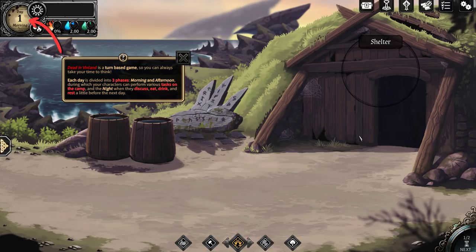Backstory is, a bunch of bad guys chased us away from our home, we got on a boat, crash landed on this island. It's actually a lot more in-depth than that, but I thought I would just roll you right into the tutorial so you can experience it with me.